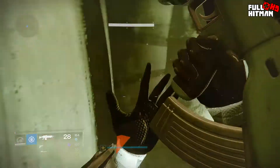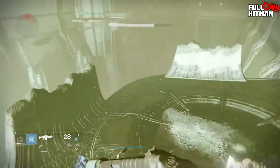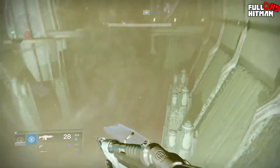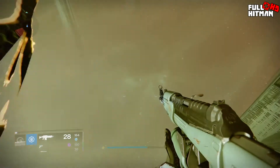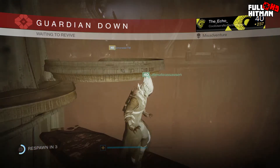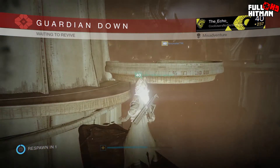So once you have that smelly Scent of the Worm on you, you can go open the chest. It's pretty cool — it gives you a calcified fragment and has a chance of giving you legendaries, which I did get. Basically guys, that's it. It's not something a lot of people know how to do, but hopefully you guys can do this yourselves and get all the rewards out of it.